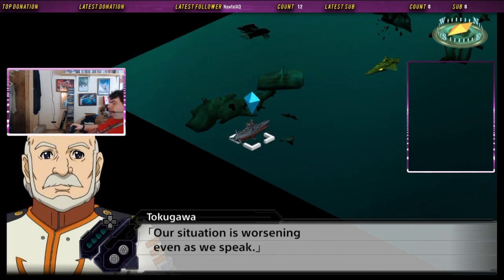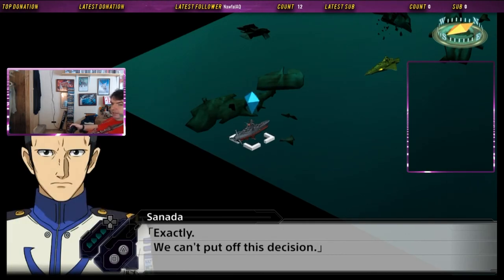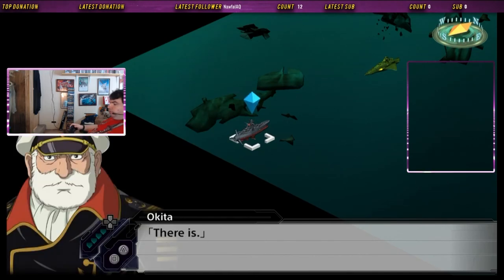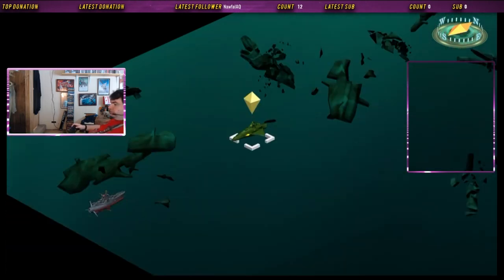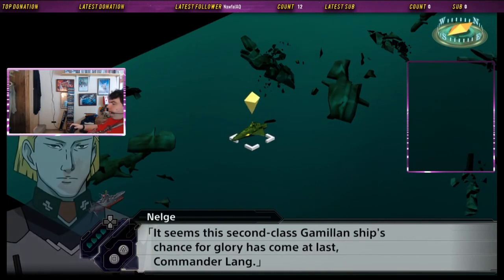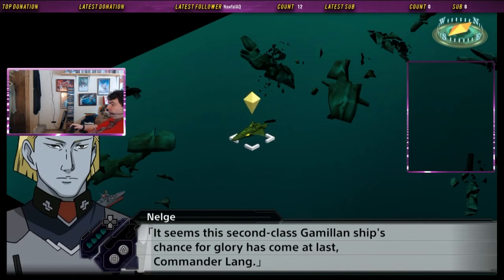Our situation is worsening even as we speak. Exactly — we can't put off this decision. What should we do? Is there anything we can do? There is: we can trust the gamblers. Message from the Yamato — they have accepted our proposal.